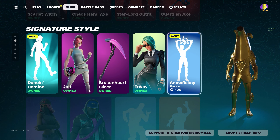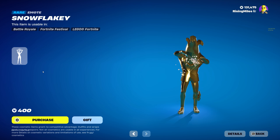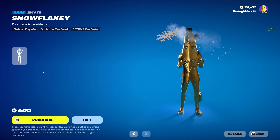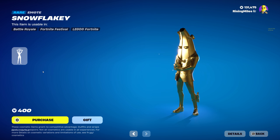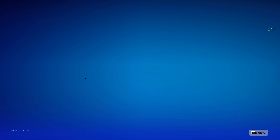We also have the new Snowflake Emote. This emote has three or four different variations I believe, depending on what you cut out in the paper there. Right here I got the Snowflake, but I believe you can also get a Llama. We're gonna go ahead and buy it for 400 V-Bucks.